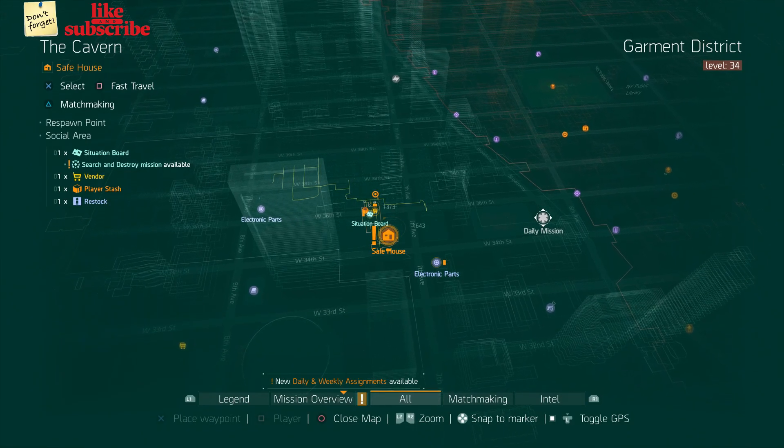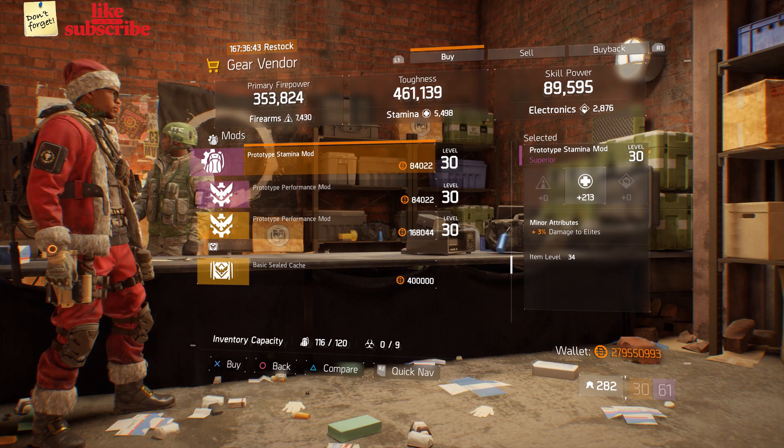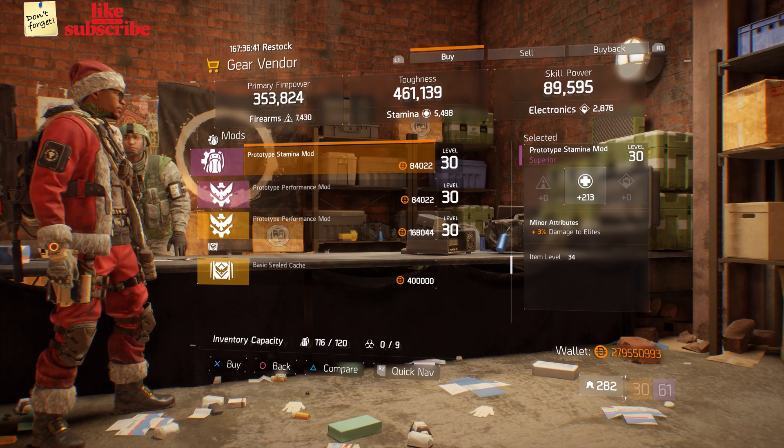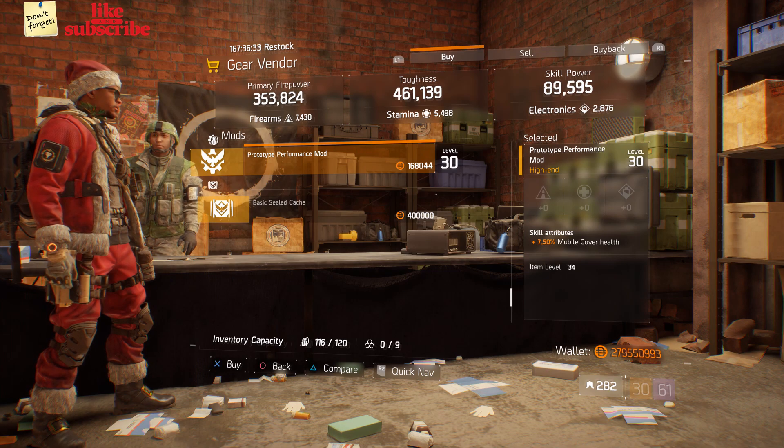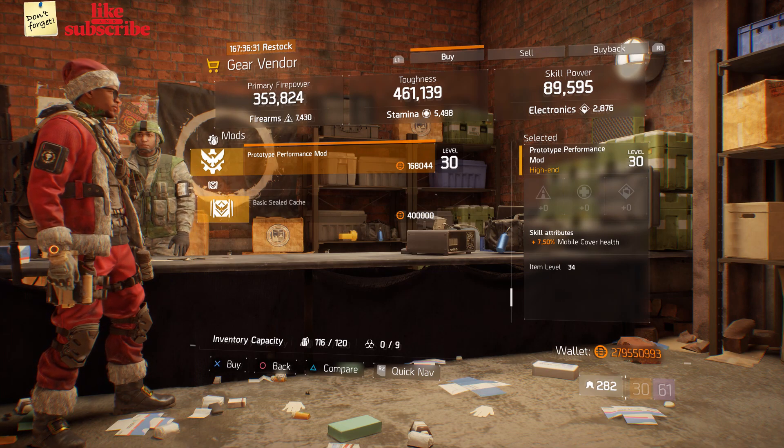For our next gear items, you're gonna head over to the Cavern. Here the Gear Vendor has a Prototype Stamina Mod with 213 Stamina and 3% Damage to Elites. Also here we got a Prototype Performance Mod with 7.50% Mobile Cover Health.